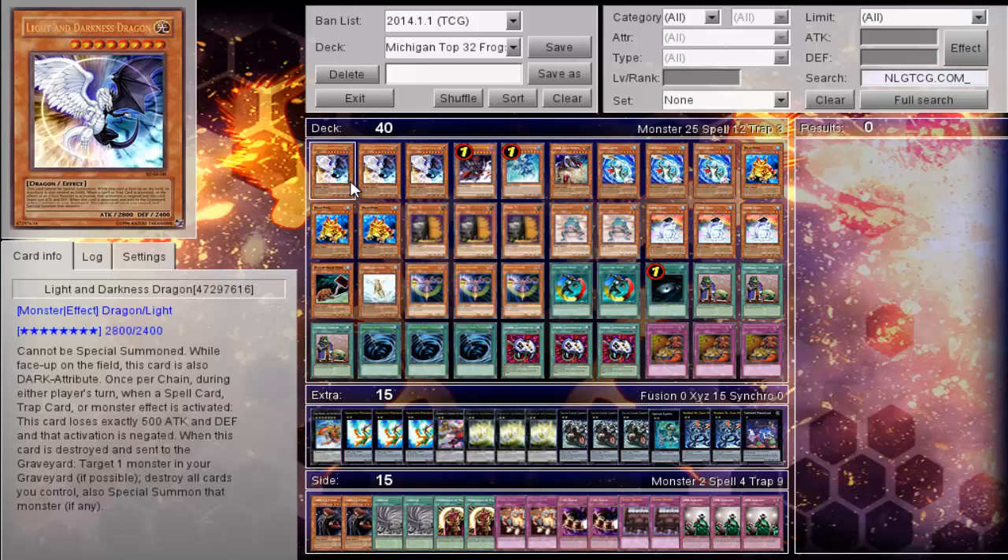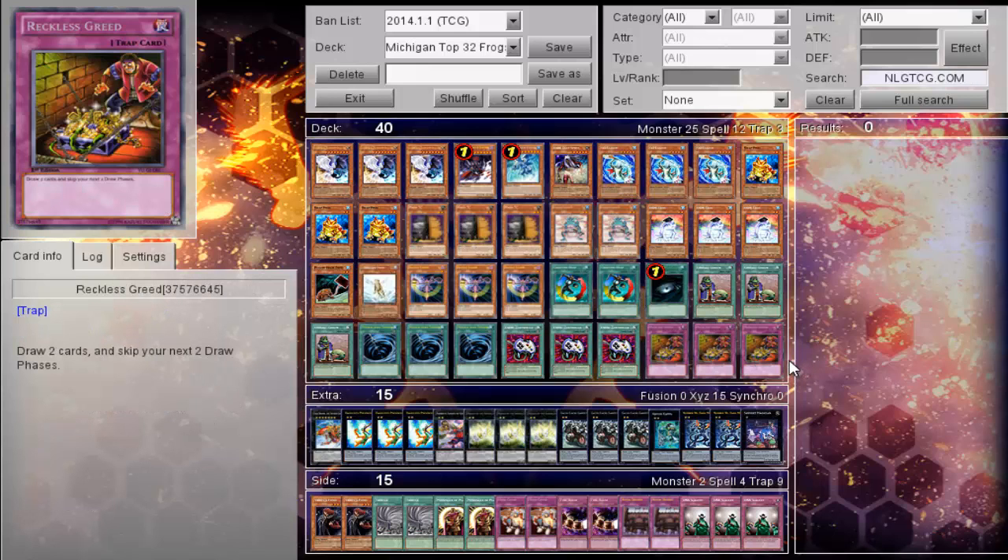The functionality behind this deck is to punish your opponent's general over-extensions, or to just control your opponent with Light and Darkness Dragon, forcing them to exhaust card advantage that they normally wouldn't want to do. It's also playing Triple Reckless Greed. This card is getting more and more interesting as the formats are shifting. The fact that you just get to draw two when you have garnered two pays for itself. Your opponent doesn't get resources for two turns, and you continuously do.